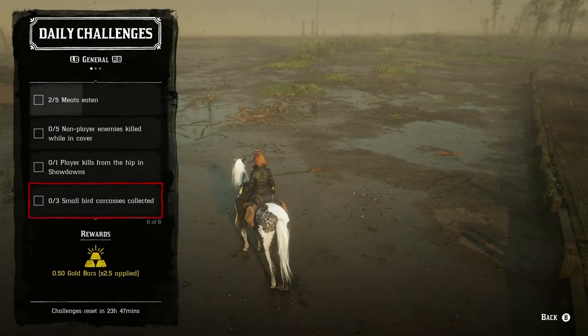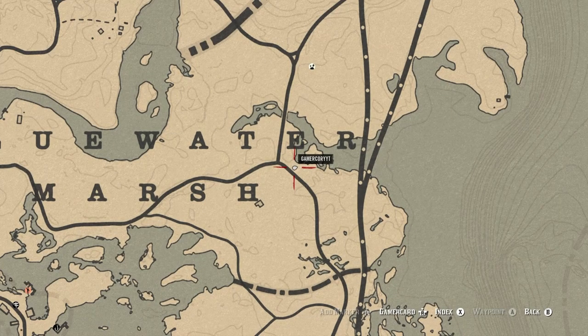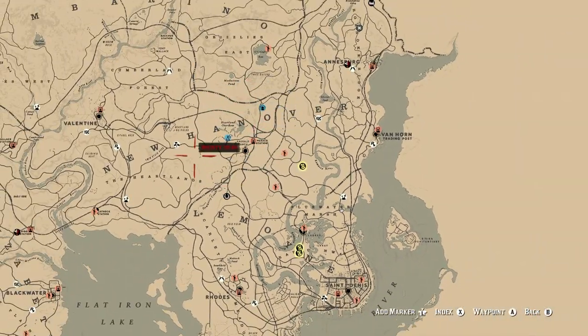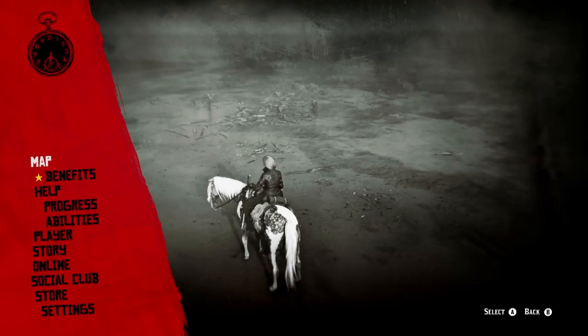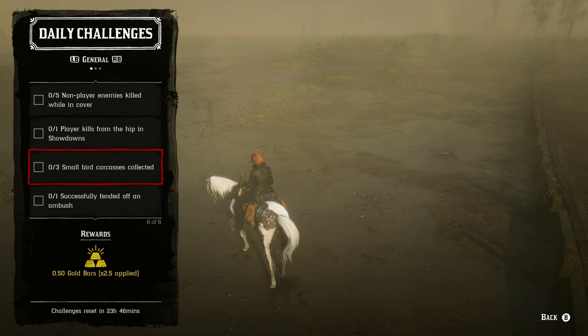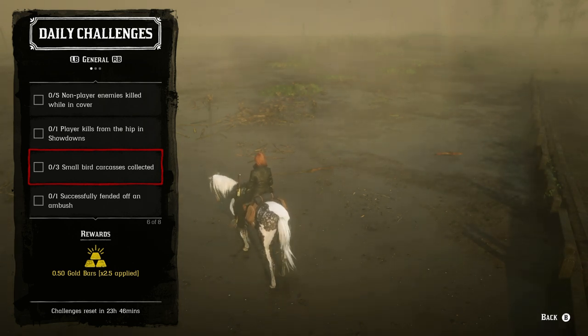The next challenge is small bird carcasses. Two spots I personally like: number one is in the Heartlands, specifically over by the Heartland Overflow where there are a lot of birds during the day. In the Great Plains you can also find small birds throughout that area. You just have to shoot three of them, pick them up, and stow them on your horse. Definitely keep them for when you need to sell carcasses within a time limit — it might be 10 carcasses in 10 minutes depending on your rank.